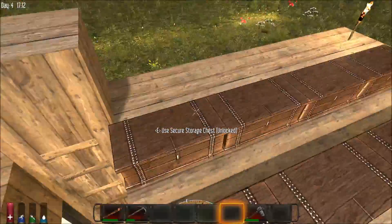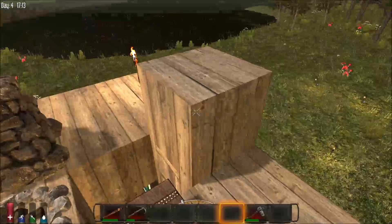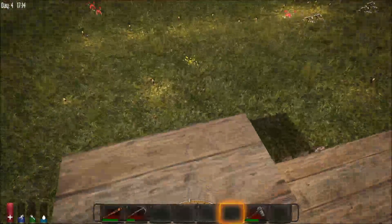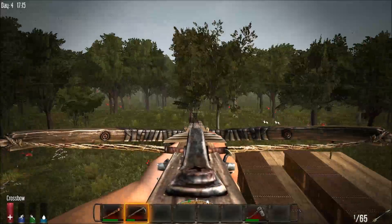I put a block of wood there when you come up the steps, so you actually have to go one way or the other without going straight out. Oh, cool. Plus it gives me an extra little point to sit up on so I can be the king of everything. King of this little castle.